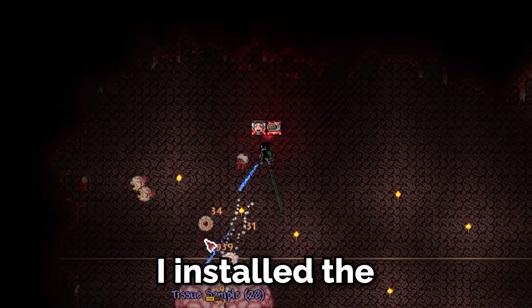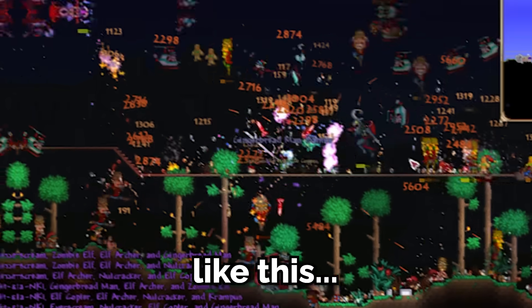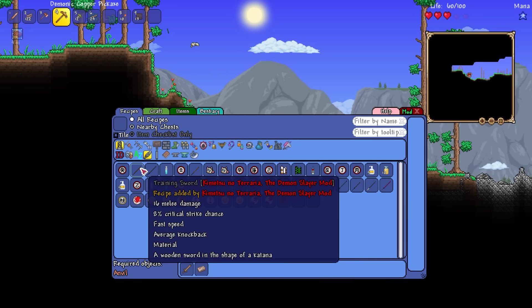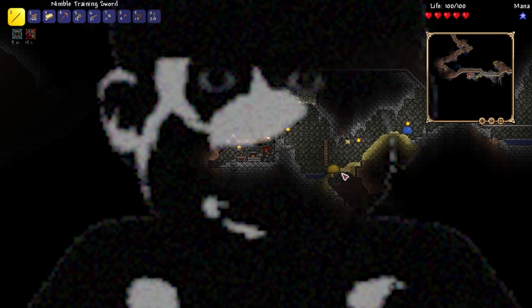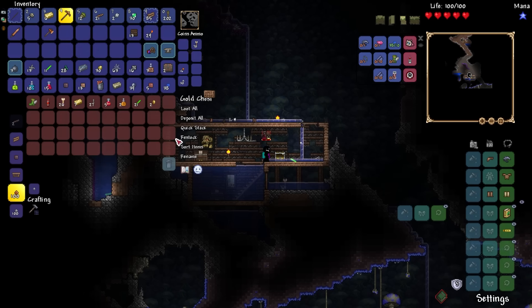Today I installed the Demon Slayer mod for Terraria, which adds some crazy things into the game. Before getting to that, we need a basic sword. I got the recipe for the first sword and mined some iron. Although this sword is weak, it is the precursor to the planetary annihilation that was to come.